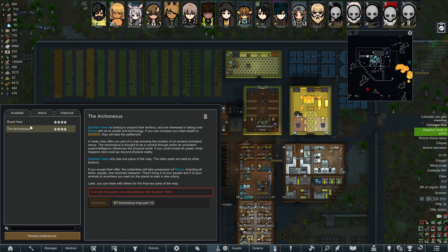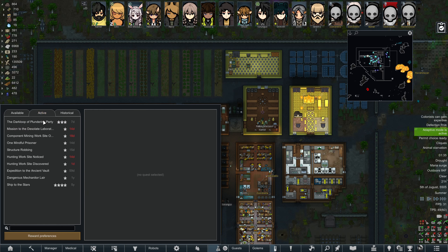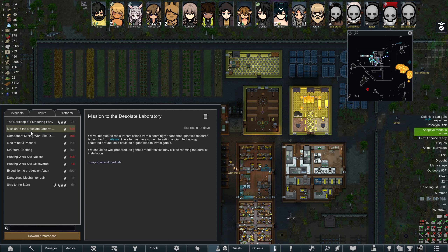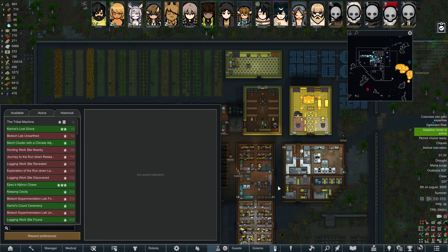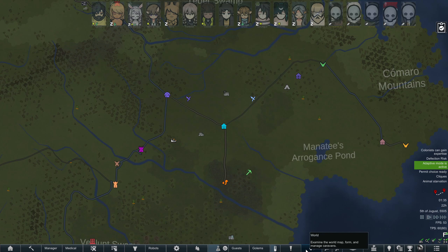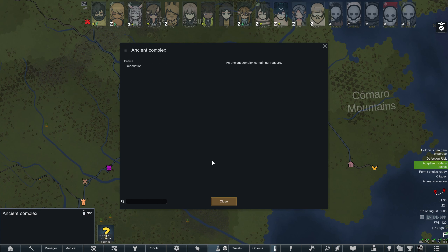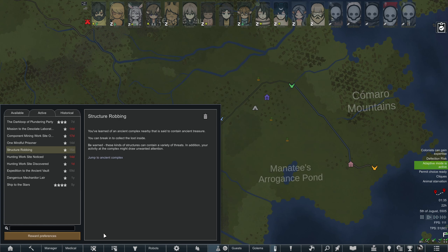Let's see - Royal Host, not gonna do either of those two quests. We've got the dark loop, it's nearby - you could collect it first, you need to find it. That's kind of the hard part though. We could go on a little mission. It's late, this video probably won't be too long - it's 1:30 in the morning here. Eeny meeny miny moe - ancient complex containing treasure. I wish I knew a little bit more about it; it can contain a variety of threats.